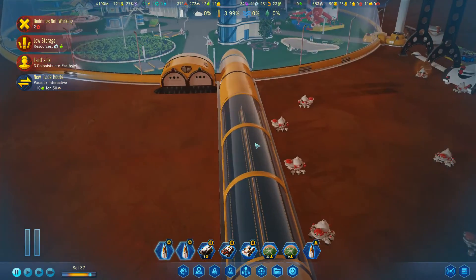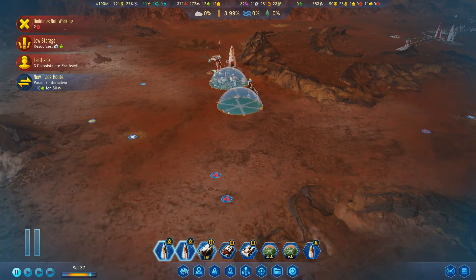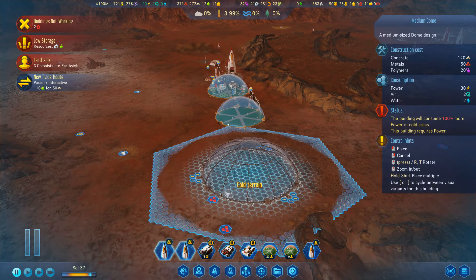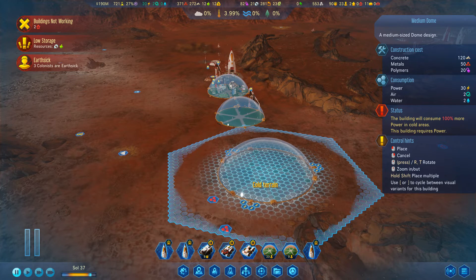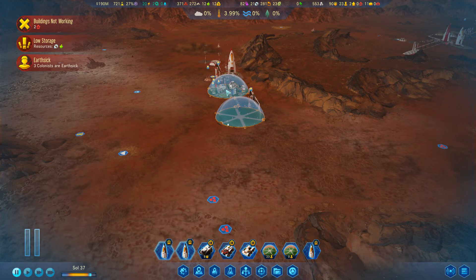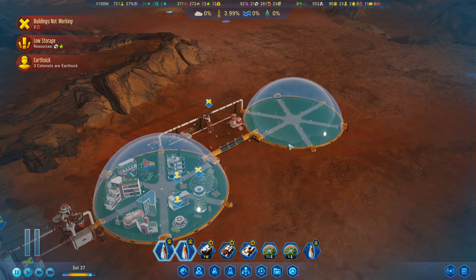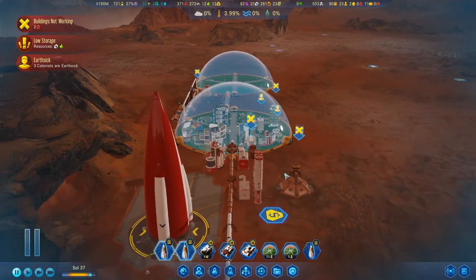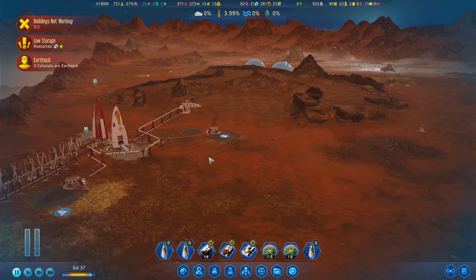Now that we have the ability to build medium domes, we are going to put one down. The question is exactly where — probably somewhere equidistant between these two existing domes. That's all in the next episode. Thanks for watching — if you enjoyed this one, don't forget to like the video and subscribe to follow along. New episodes come out every day at 1 p.m. US Eastern Time. Comments are always welcome — let me know what you think, and I'll see you next time.